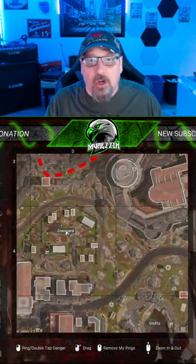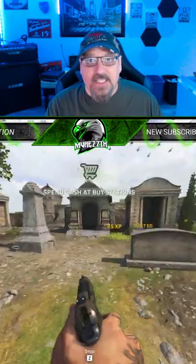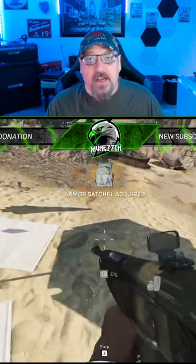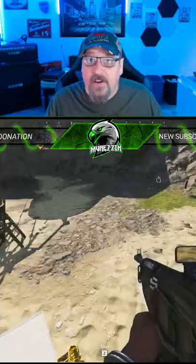You gotta land at graveyard, go to the open grave, grab the shovel, then you gotta run across, go to the beach, look for a dig site. You'll find them — they'll have those mounds and they'll say dig here, dig there, and you get all sorts of different loot. Look around because there's multiple dig areas.